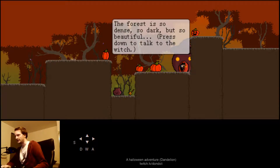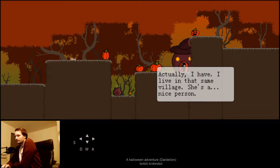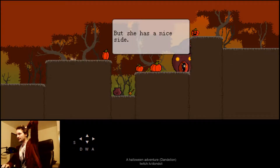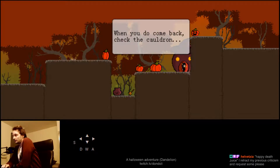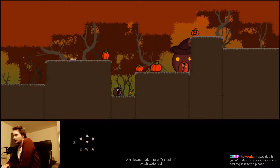The forest is so dense, so dark, but so beautiful. Have you by any chance seen my sister? Is she still living in that silly little village? Actually, I have. I live in that same village. She's a nice person. Oh sweetie, you don't have to lie to me. I know my sister is a mean, bitter person. But she has a nice side. Why don't you come back here at nightfall during trick-or-treating? When you do come back, check the cauldron. Come back here when it's night.